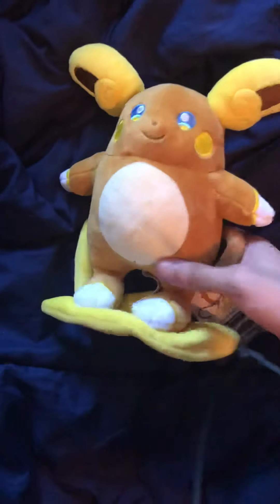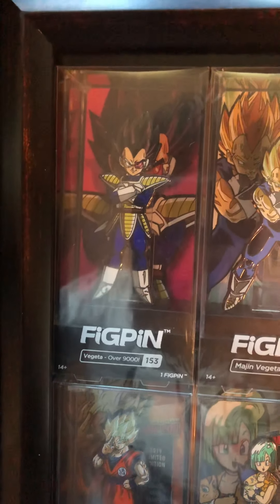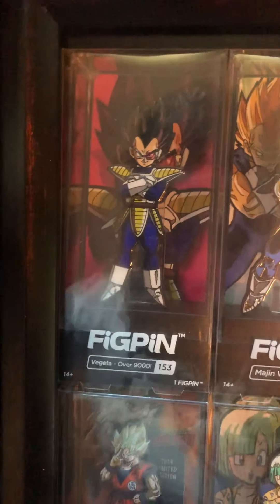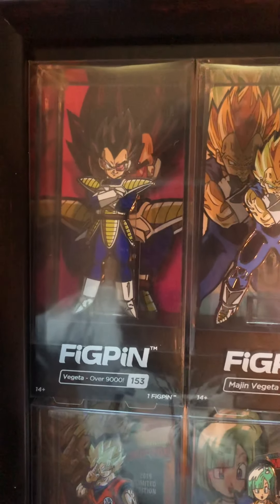The next item is a big deal — it's a grail. This is a Vegeta fig pin. I actually did a trade with a friend; he wanted to trade me a Funko Pop worth about $350 plus cash on top for this. I did the deal, and I made sure he shipped first — I always tell everybody to ship first because I got to protect myself, especially when dealing with grails.